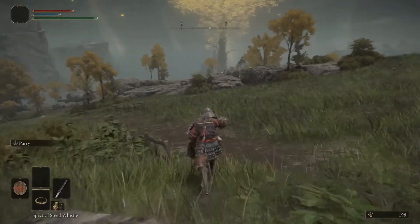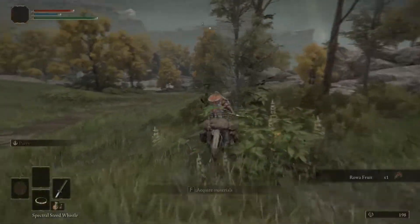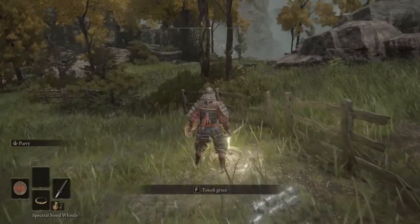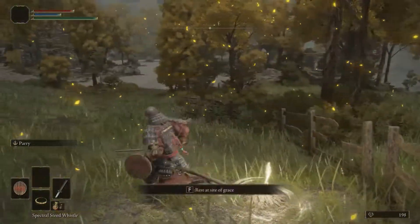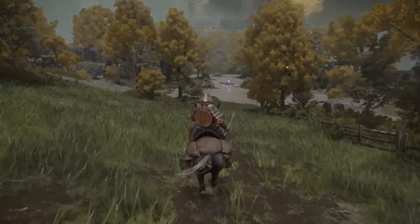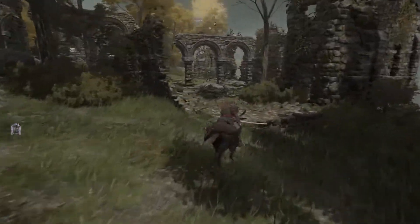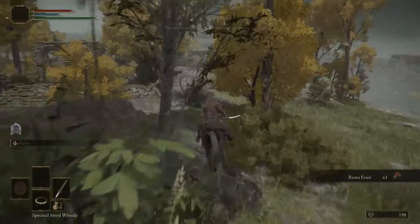There's another merchant over here to our right. Now whenever you come across a merchant, generally they will have Smithing Stones — remember this guy. There's going to be another grace site as well. Now from here, we're going to see a guy in a boat — that's a Mariner. He will drop a death root and also some ashes. We're actually not going to fight him right now, because it's pretty much the beginning — we're just running around finding a whole bunch of things, pretty much just running a route to get you guys situated and start playing the game.